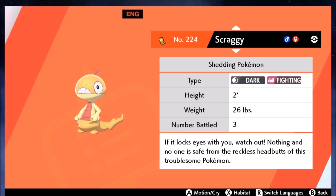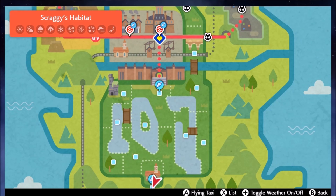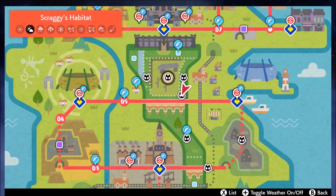Fortunately Scraggy and Croagunk are nice and easy — just head over to Galar Mine Number Two and they spawn in the overworld depending on what version you have. They also appear in many places in the wild area and in several Max Raid Battles for their evolutions, so they're not a really difficult one to get. That's going to be easy for completing the Pokedex.